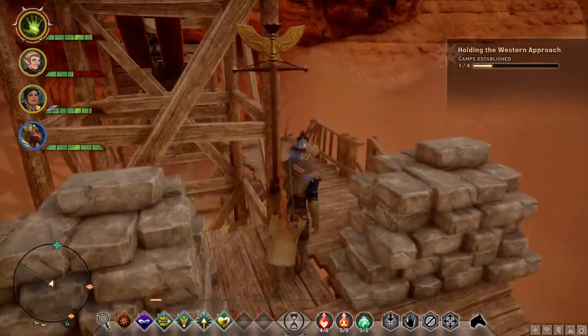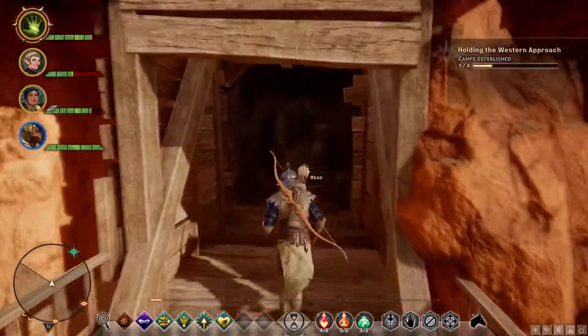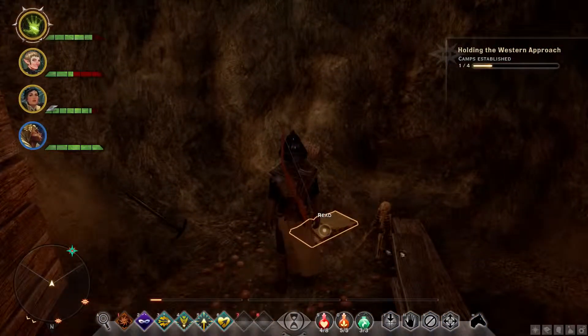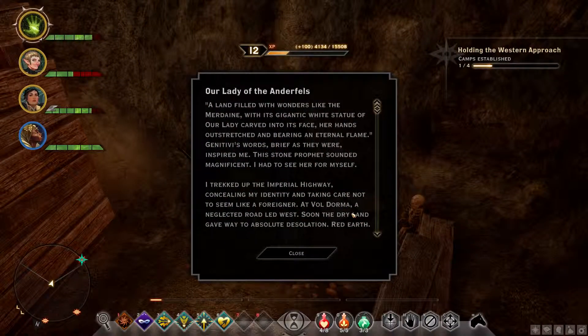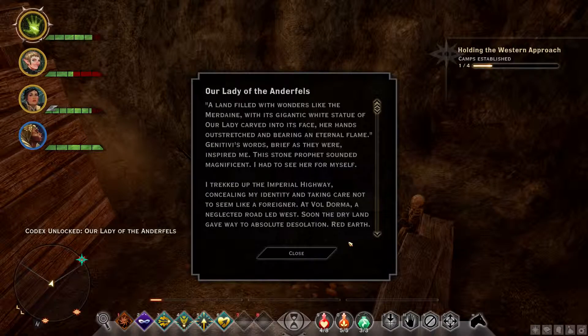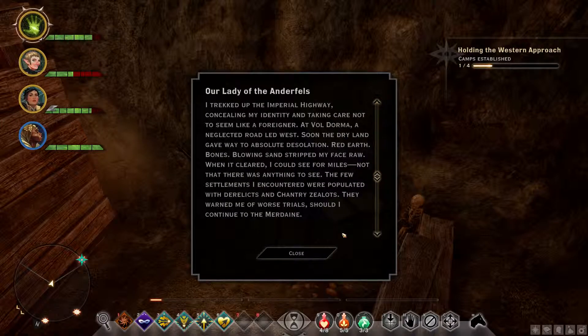Let's see if we can go into this quarry. This is the end of this — what's with that tiny little skeleton there? Our Lady of the Anderfells. A land filled with wonders like the Merdain, with its gigantic white statue of Our Lady carved into its face, her hands outstretched and bearing an eternal flame. Genitivi's words, brief as they were, inspired me. This stone prophet sounded magnificent — I had to see her for myself.